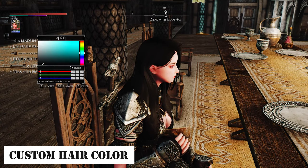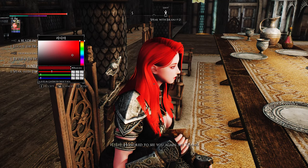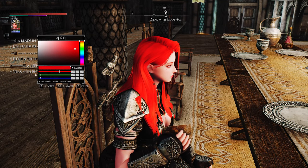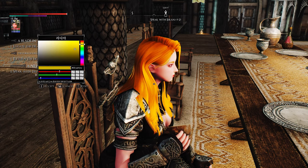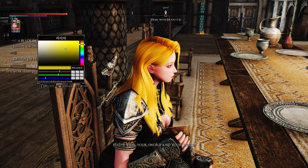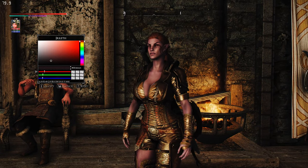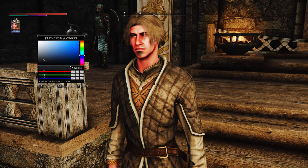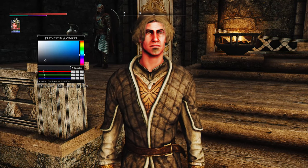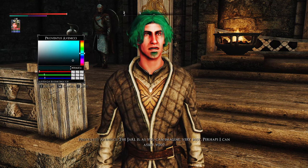First up, we have Custom Hair Color. I was so fascinated by this mod that it inspired me to shoot this video. It allows you to change the hair color of almost any actor in the game, including NPCs and player characters. Simply place the crosshair on the actor, press Shift plus C, and a GUI window will appear, allowing you to adjust the hair color. I was truly amazed when I discovered this.